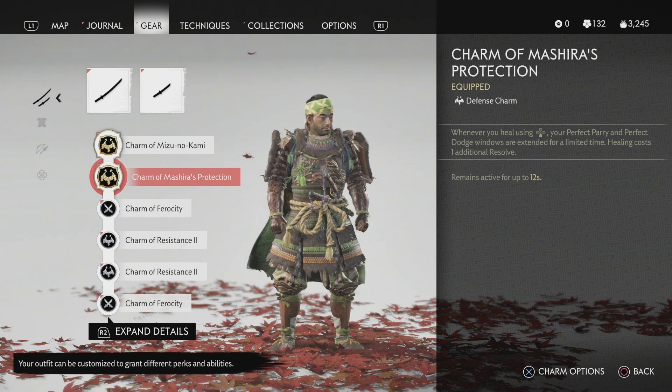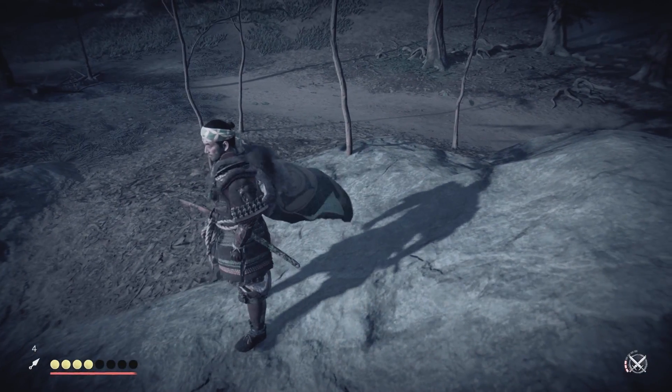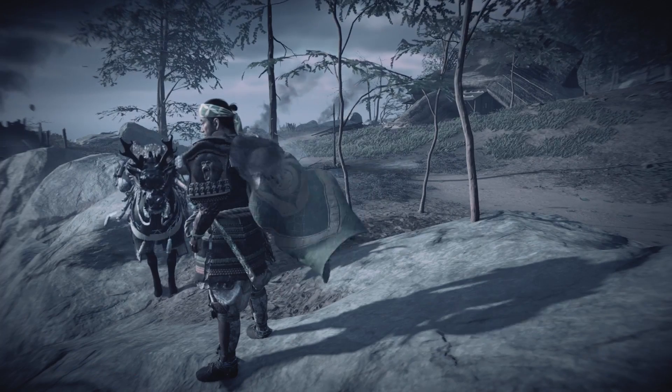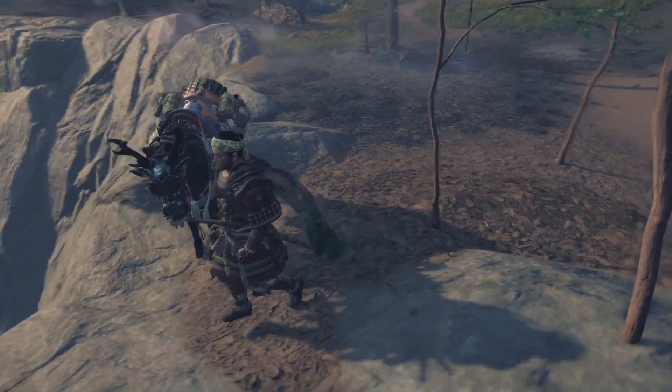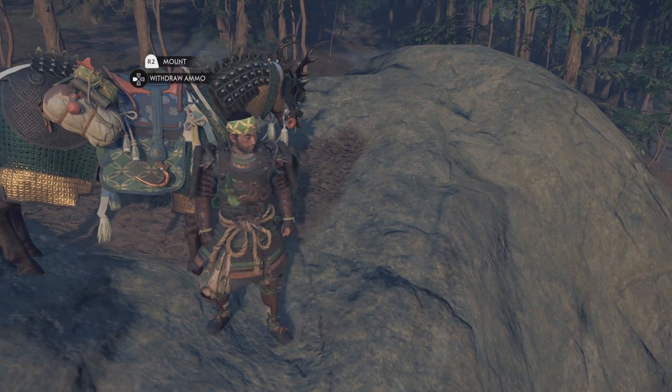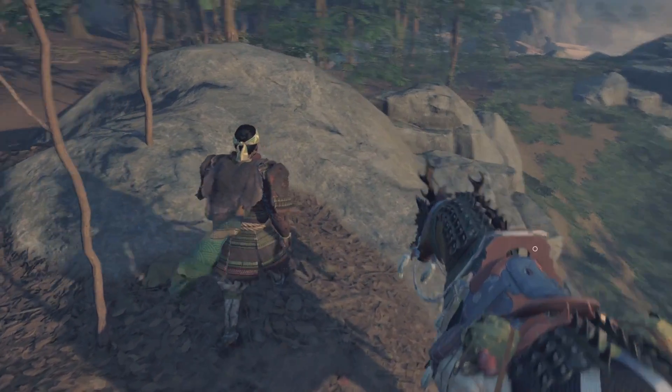I've been wearing the headband because it totally goes with the armor — all resolve gains are increased massively, and perfect parry and perfect dodge windows are increased by a major amount. There's also a charm from the monkey shrines: whenever you heal, your perfect parry and perfect dodge windows are extended, but healing costs one additional resolve. It enhances the armor but comes at a cost since healing becomes twice as expensive. Also, we've got matching horse armor for Nobu — we're rocking this green theme.